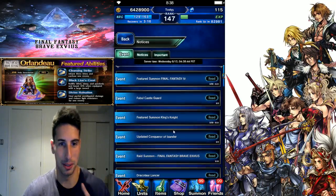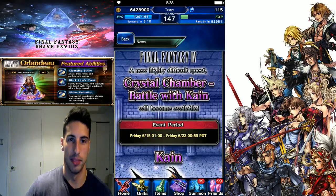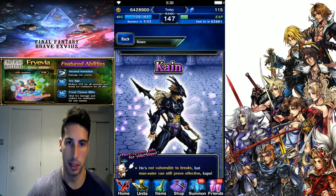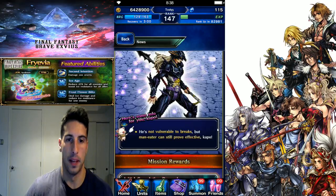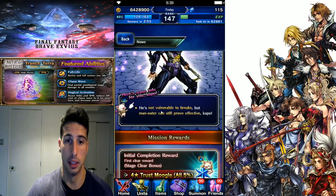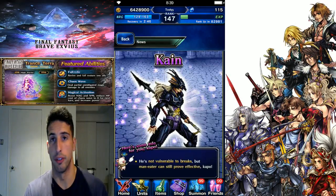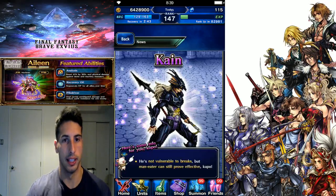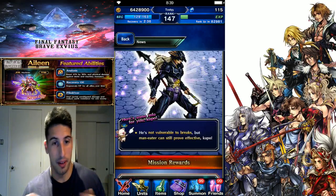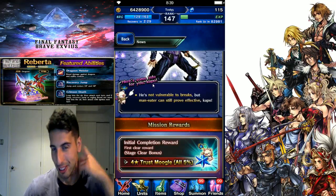Also this week, Final Fantasy 4 event - a new highly difficult quest: Crystal Chamber Battle with Kain. This is gonna be really fun. Kain is not vulnerable to any break, so you cannot break his attack, magic, defense, or spirit. But man-eater can still prove effective. We cannot break him so we're gonna have to be careful about the damage output he's going to do to us - he's probably gonna go all physical.